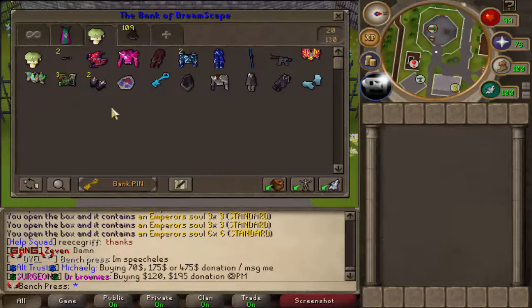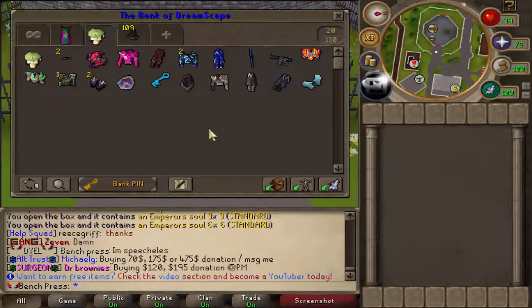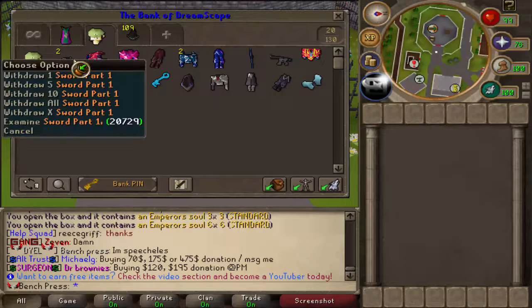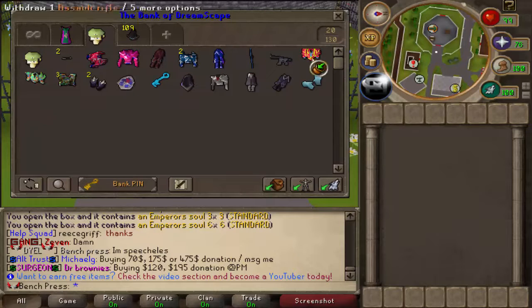Starting off with the Invictus boxes that we opened — the loot overall, if you just hide the Luigi hat for now, isn't that great. I think it's pretty common. But just starting off with the Luigi's hat on the first box makes the whole video so much more interesting. Further, we got two sword parts, one American Torval body, Pernix, and some custom Torval — just some standard loot from the Invictus boxes. But I would say those are really worth it. I like the sword parts, that's pretty cool.